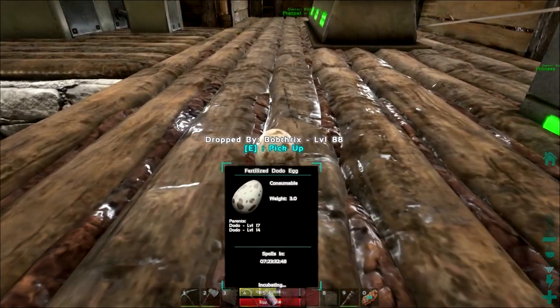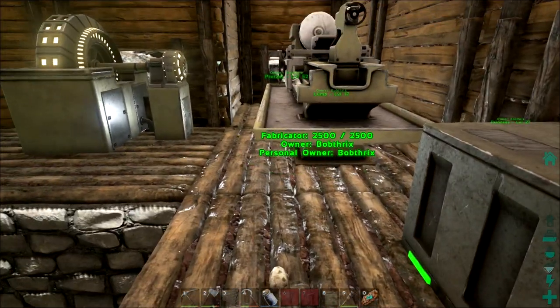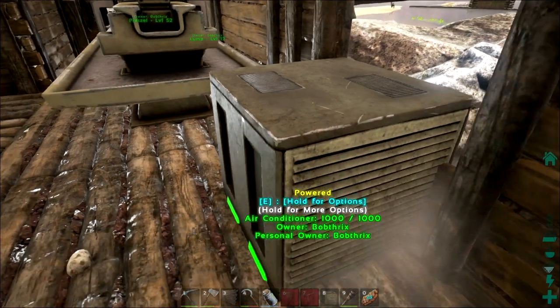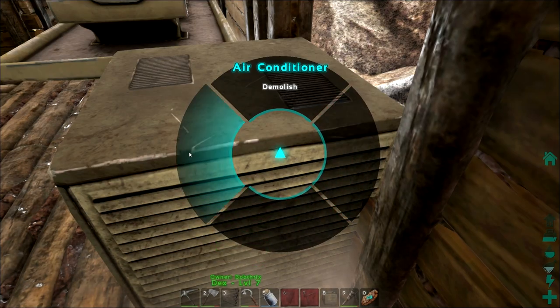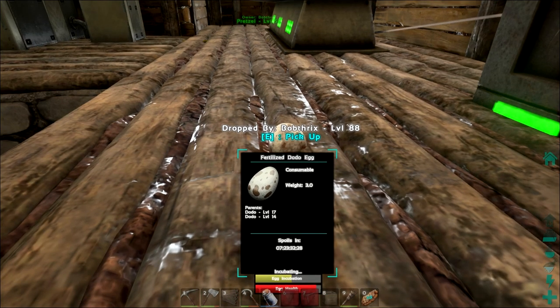How are you doing now, egg? You're incubating! Ha-ha! Well done, air conditioning! Let's see if this is actually powerful enough to keep it warm during the night as well, as this is giving both levels of resistance. I was hoping there'd be some options to make it warmer or colder, but apparently not. Come on, egg! You can do it! We all believe in you!